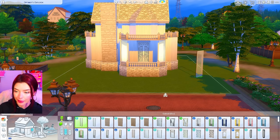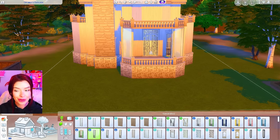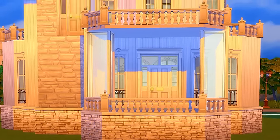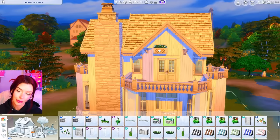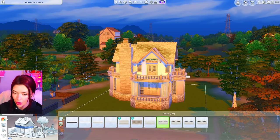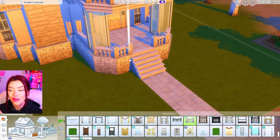For all of my balconies I'm using this white fence from Discovery University. For windows and doors I want to go fancy — something extravagant from Get Famous. For windows in the back I'm using ones from the Romantic Garden Stuff Pack, and I'm really considering Strangerville for the rest. I changed my mind on the door though — I think I've been looking at it for too long.